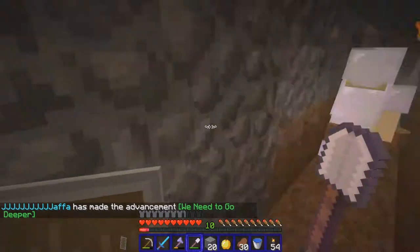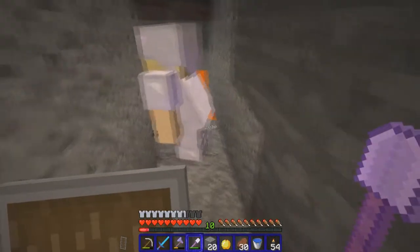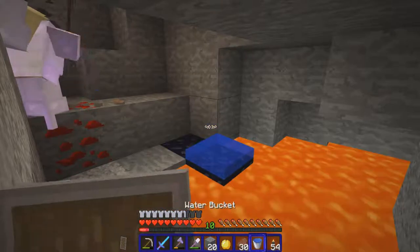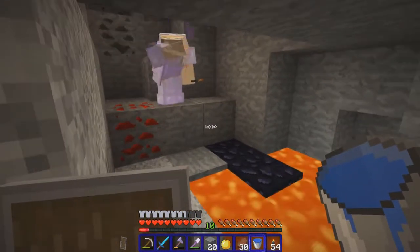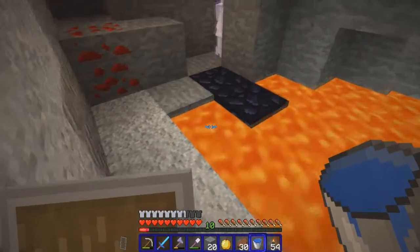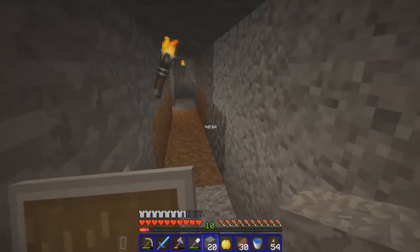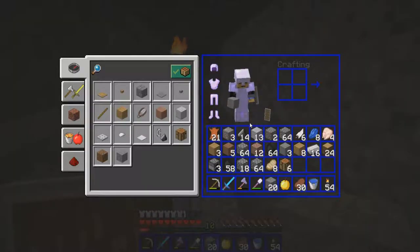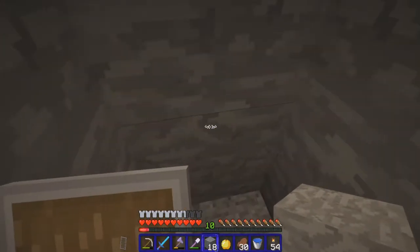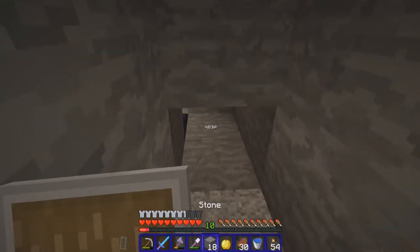Somebody just went into the nether. Jaffa, do you want to go into this corner and just block it off here and make it look like we've gone up there? Should I do the lava? No, I'll just go in down here and then we can block it off behind us. Do you want to get the stuff? I have the stuff. Come on in. There we go — did you do all three pieces? Yeah, three pieces, because there was a piece right there on the bottom.